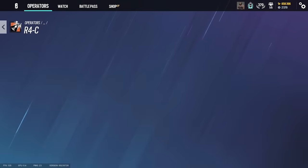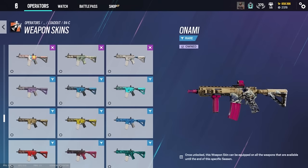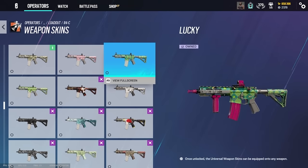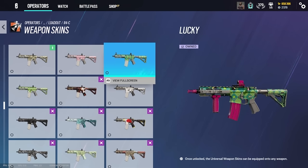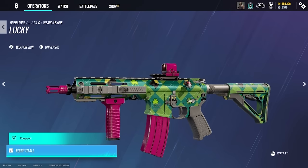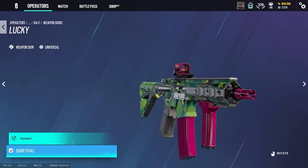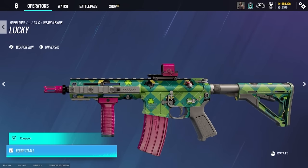Let me get on the R4C, that's where the skins shine. There are some un-rated ones — they usually put them at the top. Heart Attack — that's the first Valentine's Day event, right? And this was the first St. Patrick's Day skin, which is super nice. I've never seen this either. This is my rarest skin. They released a St. Patrick's Day exclusive — I didn't even know they released one.